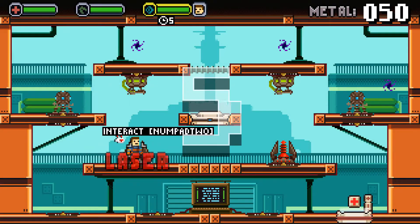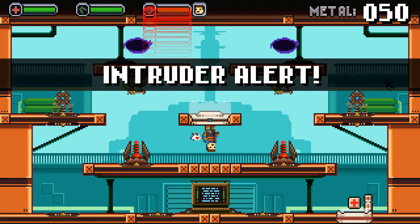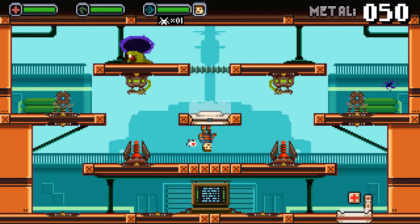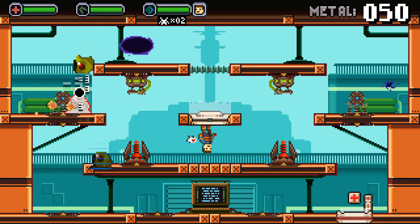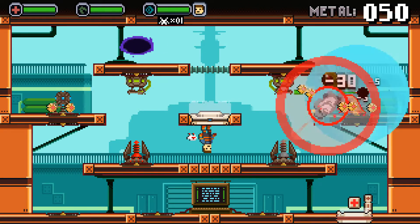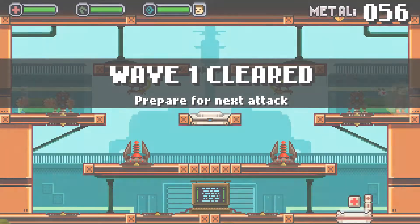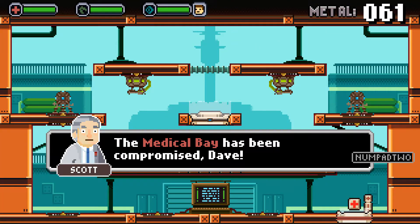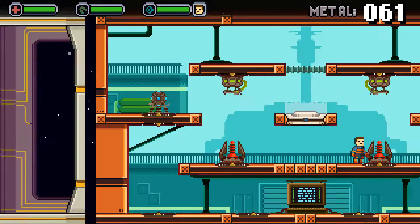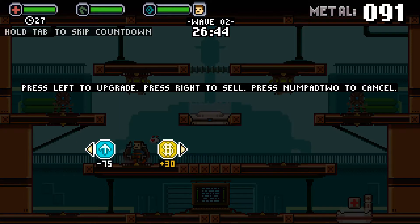I can jump up like that — okay. There they come. They're pretty much getting taken care of at the moment — that's good. Is that resources? Nice. More of them are coming. I'm going to take these two turrets with me and head over to medical.